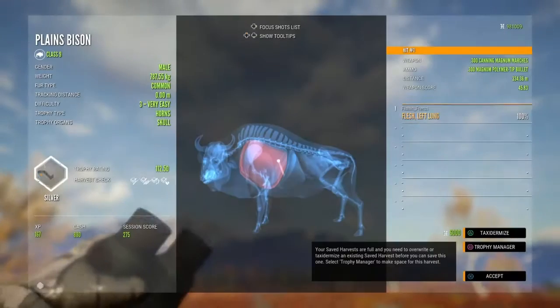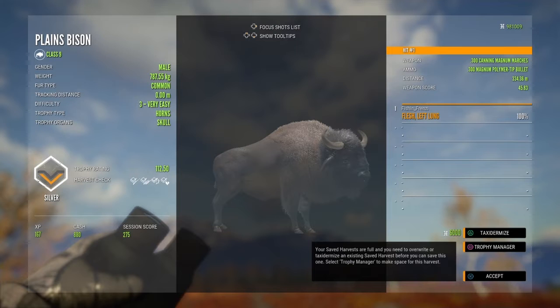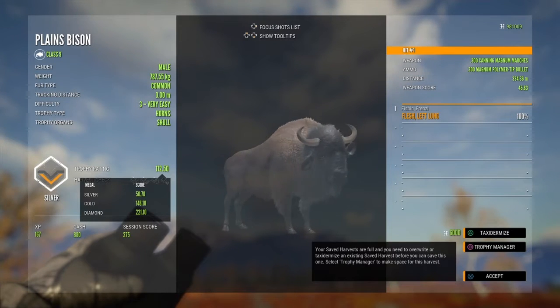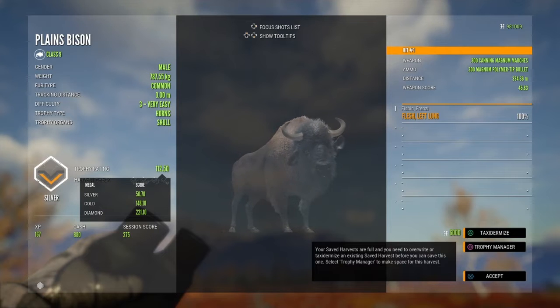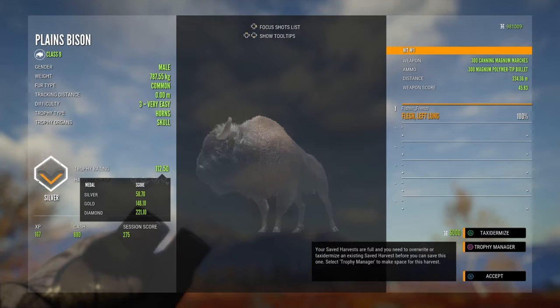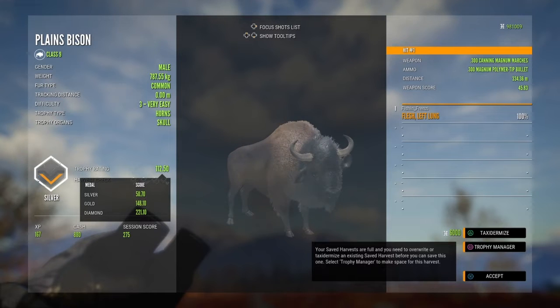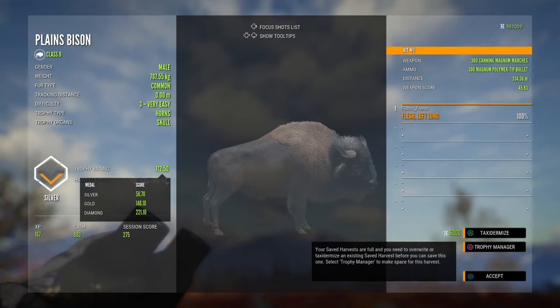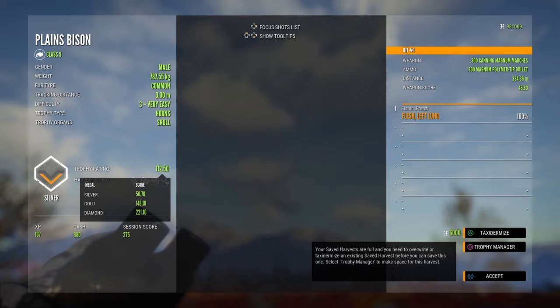I made a perfect shot on him with the 300. Plains bison are a class 9 animal. Their scoring is: silver needs 50.7, gold 148.10, and diamond 221.10. Their max weight is 1200 kg, so these guys are the second largest animal in the game, next to the water buffalo. They go up to a level 5 medium.